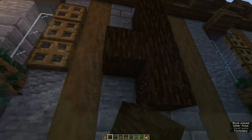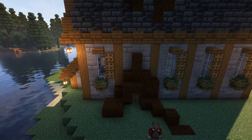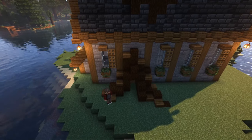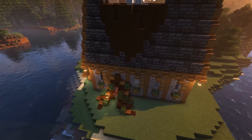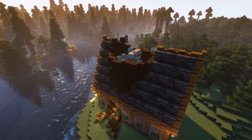To make the tree trunk which is on top of the farm blend in with the build a little bit better, we'll create an extra root for the entrance. It feels like you're entering the tree. Make sure to put some lanterns alongside the build to make sure that no mobs will spawn around the farm.